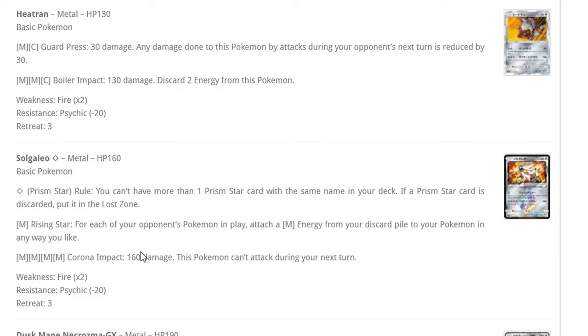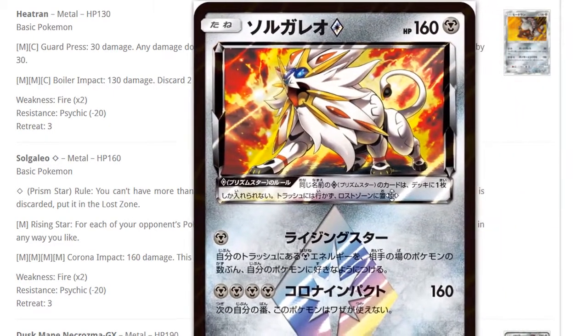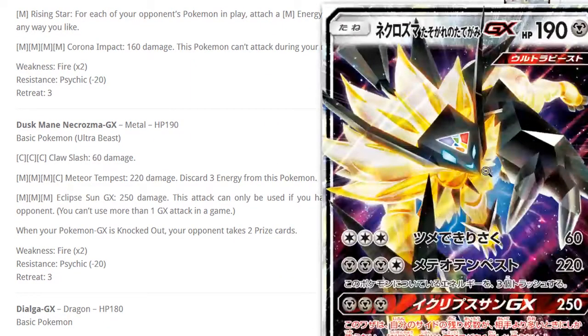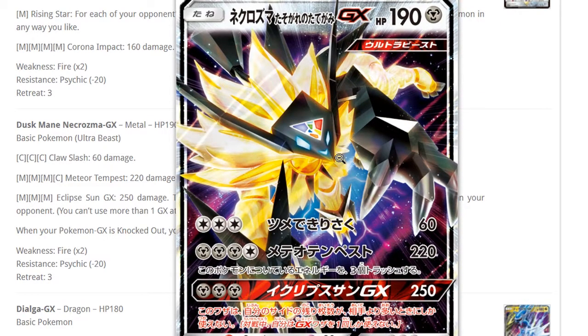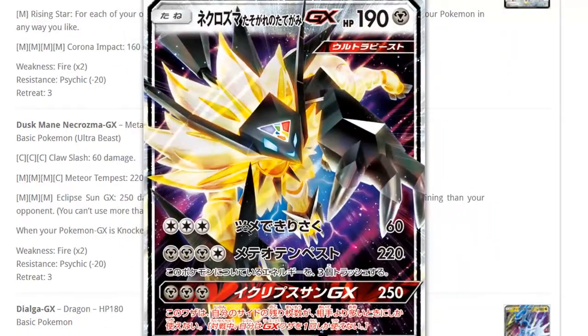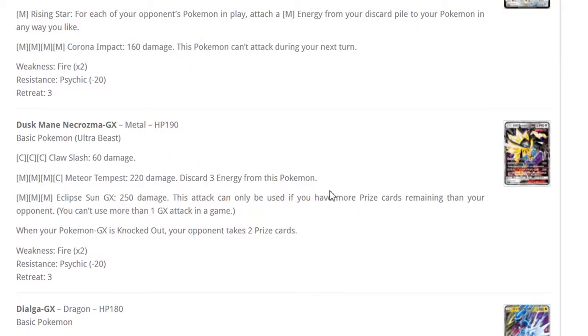Solgaleo Prism is one of those cards where you have to play it down on your bench no matter what, and if you ever Sycamore you'll have to deal with that. But it's a really cool attack — you can even attach the energies to yourself since it does 160 damage as a basic. If you have to put pressure on your opponent with a Pokemon that won't give two prizes, this is the way to do it. The fiery artwork is super dope too.